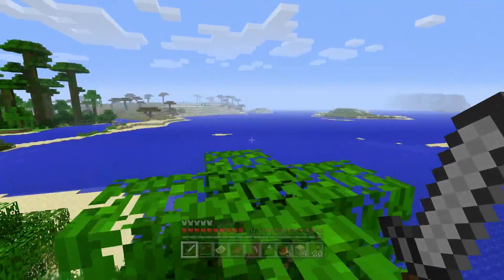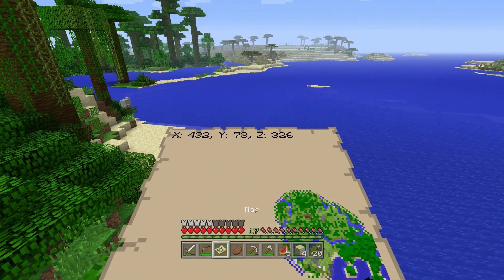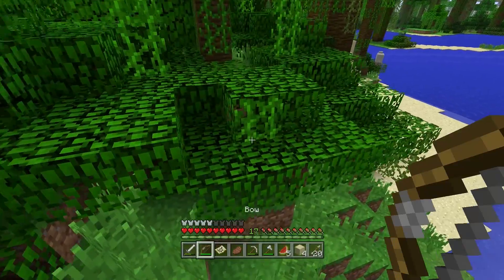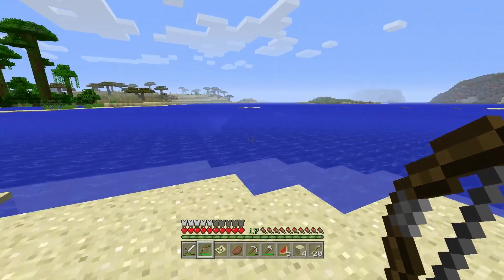We can take that sugarcane back and plant it somewhere near the castle, near Hamelot. What if we... Oh look, there's like a little desert biome maybe. Is that over there? There's a little sheepy man as well. So we can go a little bit further this way and see what there is.